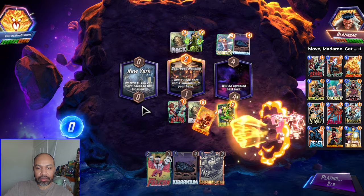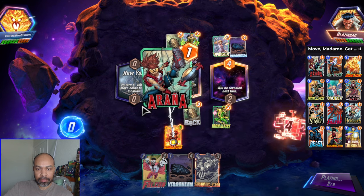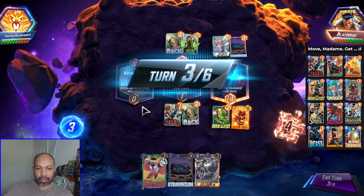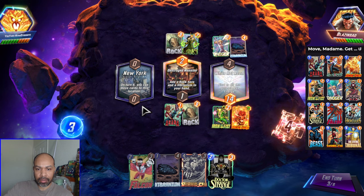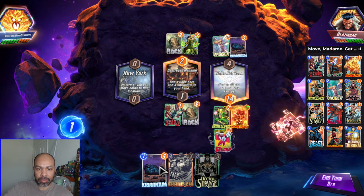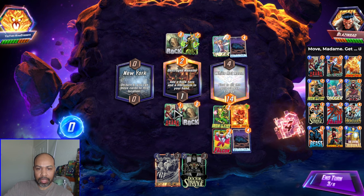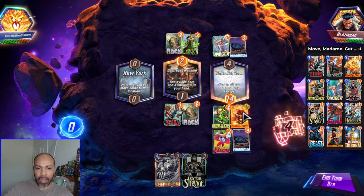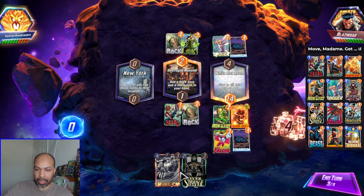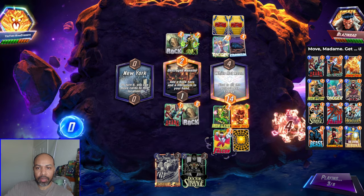They are planning to move Dagger into New York on the last turn. Move that back. Now this Falcon is going to fill my hand. But I can get the White Hot Room bonus. So I play it this way because I get 4 cards in my hand. If I'm at 6, I won't deny myself a draw. So that is what we are doing.